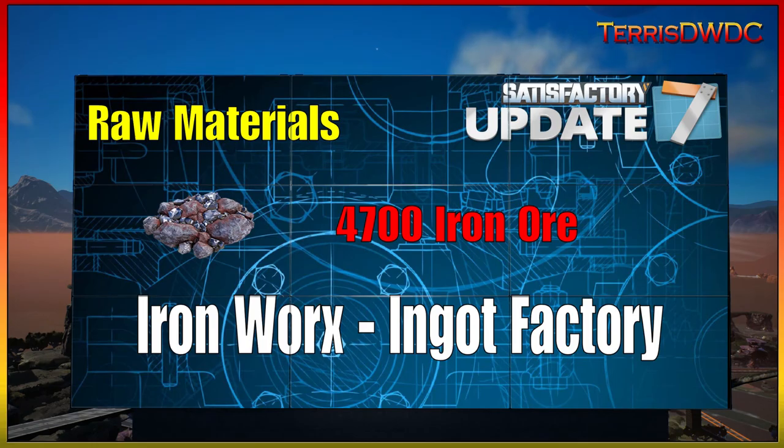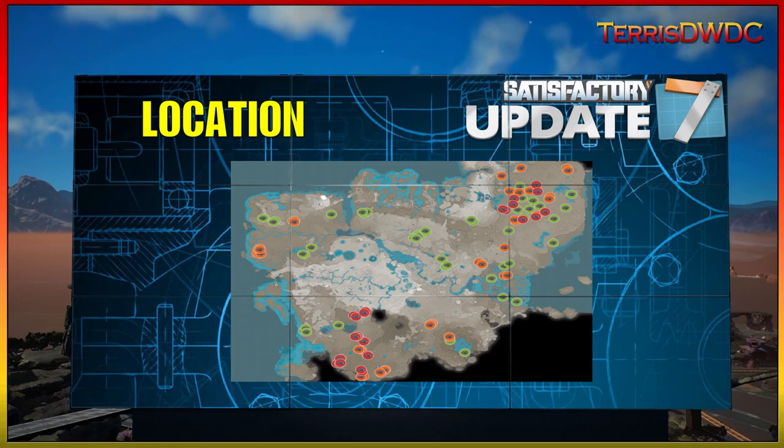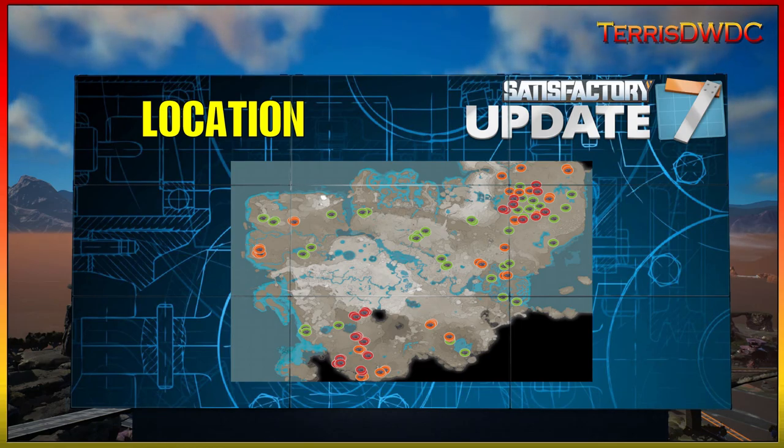So where do we build it? I went to Satisfactory Calculator, did a little bit of digging, and found all of the iron nodes located on the map. In the northeast corner in that big desert area, there is a huge cluster of iron available. Specifically, a lot of pure iron nodes all clustered in one area, which means we don't need as many miners spread out all over the place. That desert area is where we're going to go and build this factory.